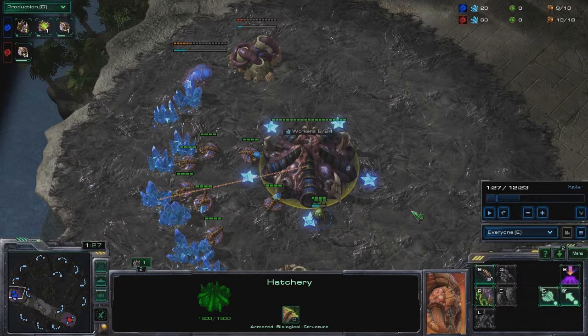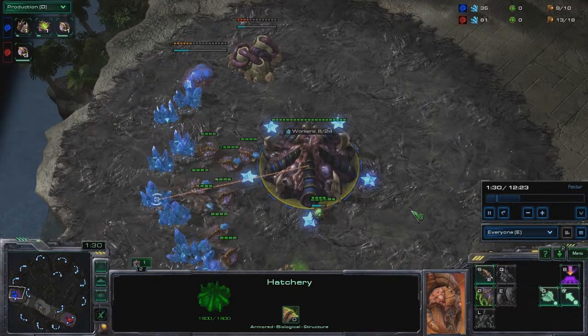After metabolic boost finishes you can just kill your opponent or cripple him. Most likely if he went for 15 hatch you will win the game. If he went for 15 pool, 15 hatch, you will be able to deny his hatch.